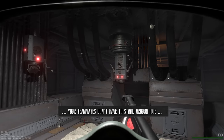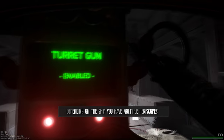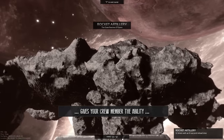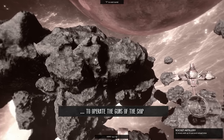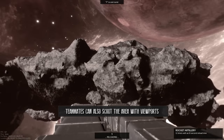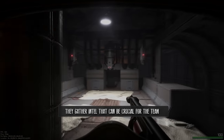If you play in a crew, your teammates don't have to stand around idle while you fly the ship. Depending on the ship, you have multiple periscopes. One of them is the turret periscope — controlling this one gives your crew member the ability to operate the guns of the ship. Should you fly alone, the pilot can control both periscopes. Teammates can also scout the area with viewports, giving intel that can be crucial for the team.